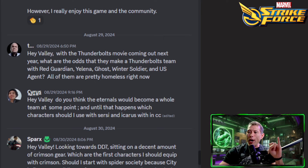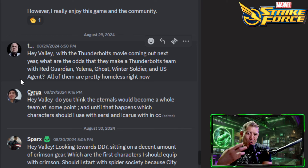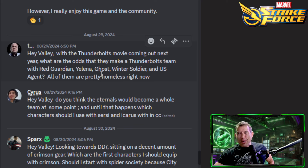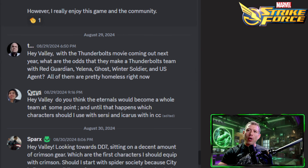Next question: 'With the Thunderbolts movie coming out next year, what are the odds they make a Thunderbolts team? Red Guardian, Yelena, Ghost, Winter Soldier, US Agent — all of them seem pretty homeless right now.' When they release new teams, they usually don't just rework and say have fun — they sell a new character. Most of those characters are already in the game, so maybe newer versions. I would like the Thunderbolts, and I'd like Red Hulk to get a rework — he should be in the new Captain America movie too.